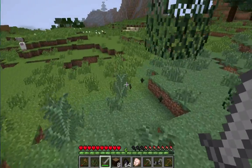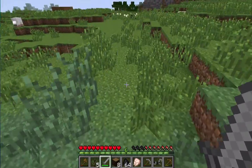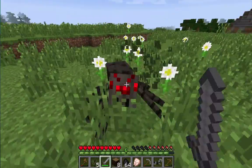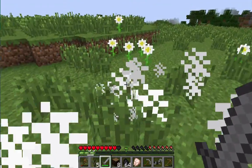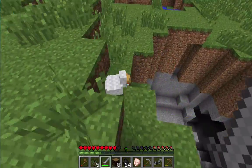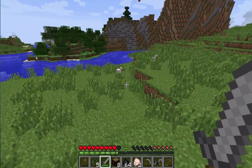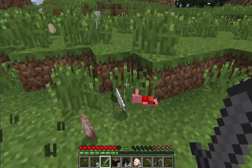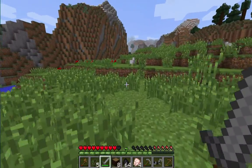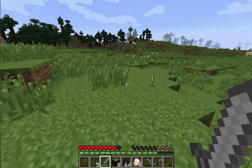Let's just kill some old chickens so we have some food. Let's take out that spider — oh yeah! Don't fall down. There are a few others around. I have an idea for a very good cow farm that I'm going to build in the future with some redstone to automatically cook the meat.